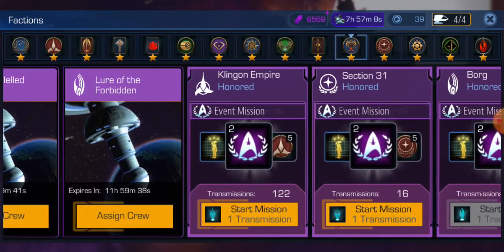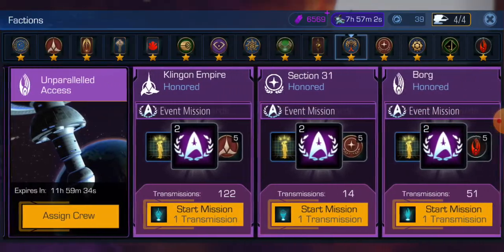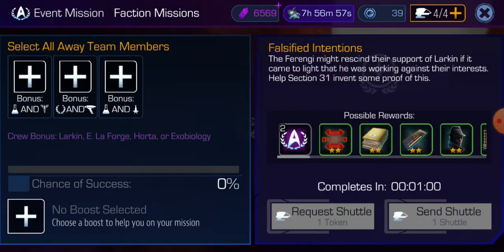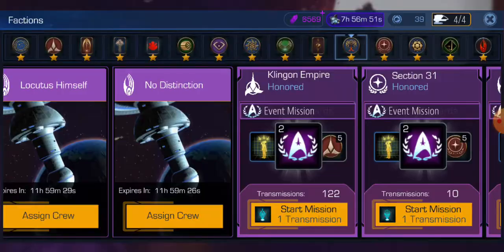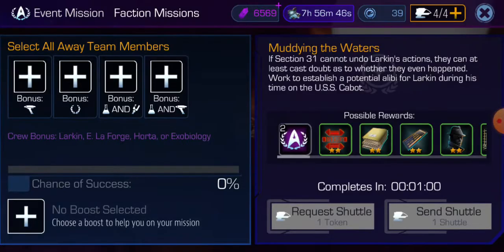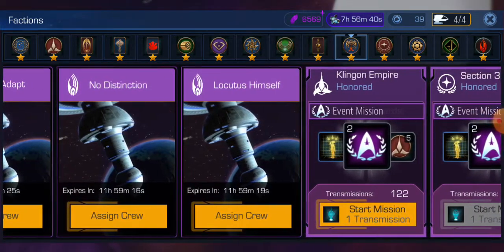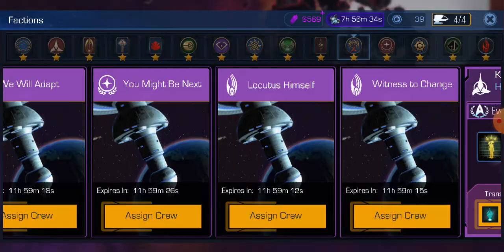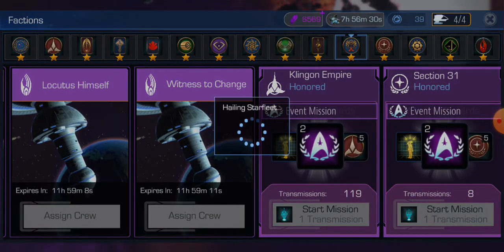So now we'll open eight Section 31 missions. One, two, three, four, five, six, seven, eight. No more. Now we've got 16 open total, so we need 20. We're going to open four Klingon missions — one, two, three, and four. They are open now.